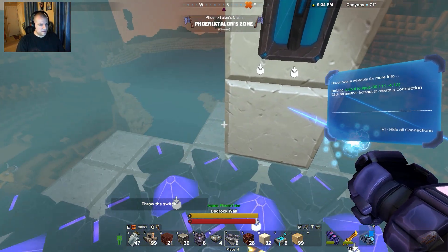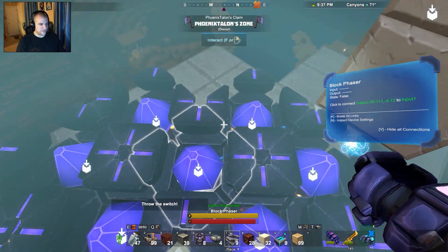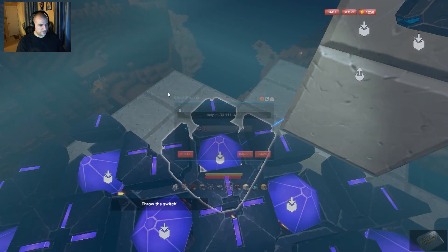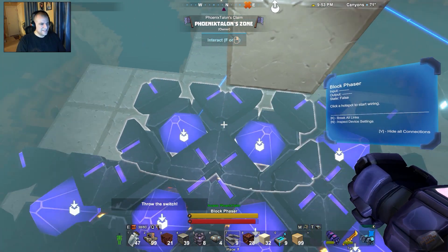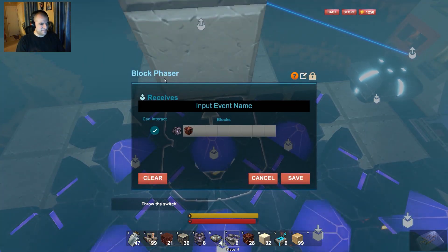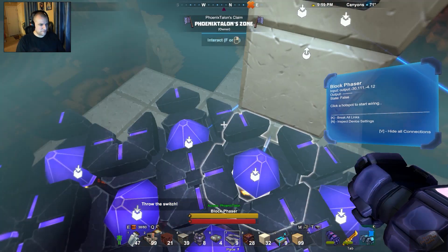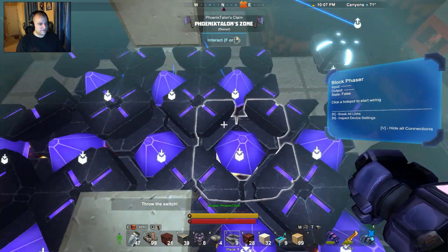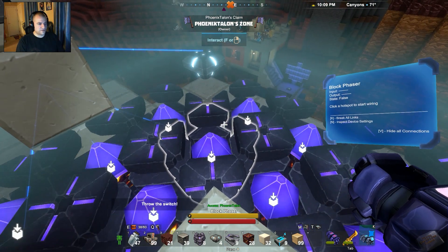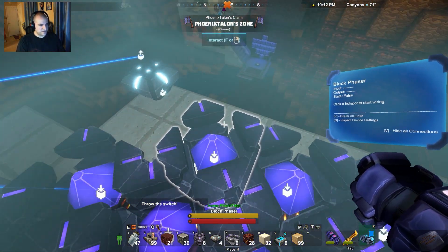Let's take this signal and wire it to all of these phase blocks. We'll come in here, select them, and set 'can't interact' so nobody accidentally messes up the machine. We'll go ahead and copy that setting to all the phase blocks and save each one. We're going to have to go in here twice, and there's a reason for that — I want to make sure all the logic is wired up so I can turn these off if I need to in case of an incident.